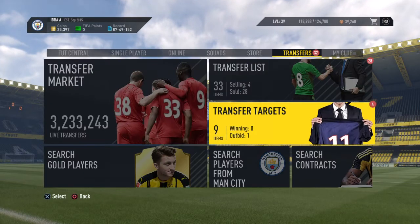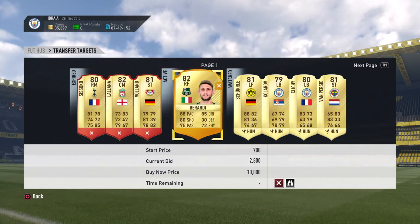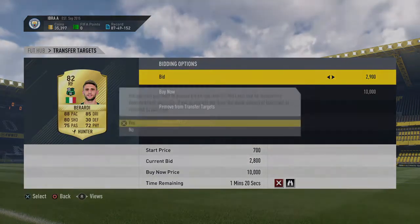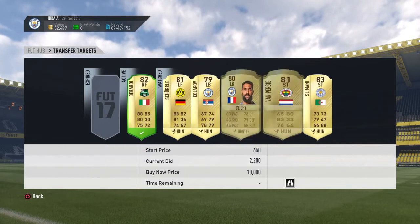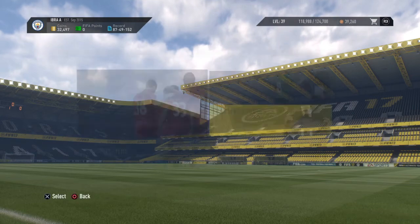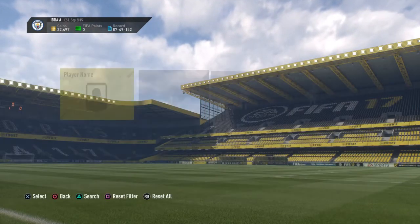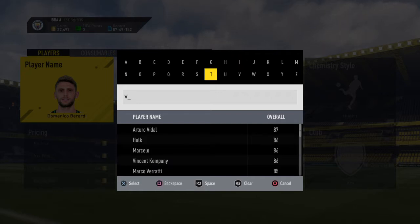Next we got Van Percy — we did get outbid on that deal right there, so let's go bid on him again. I would probably list him up for like 4.5k I think. All right, here we got Van Percy, we're gonna hopefully pick up a Van Percy.